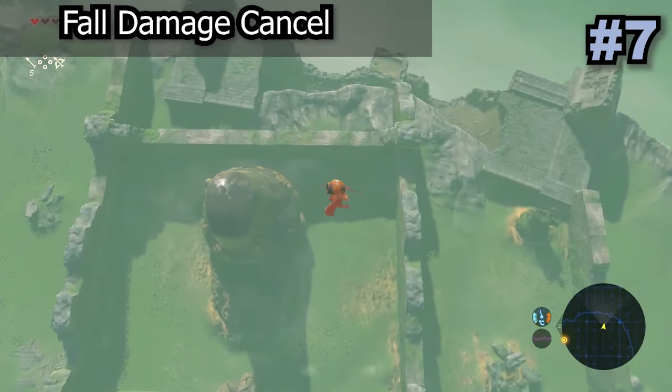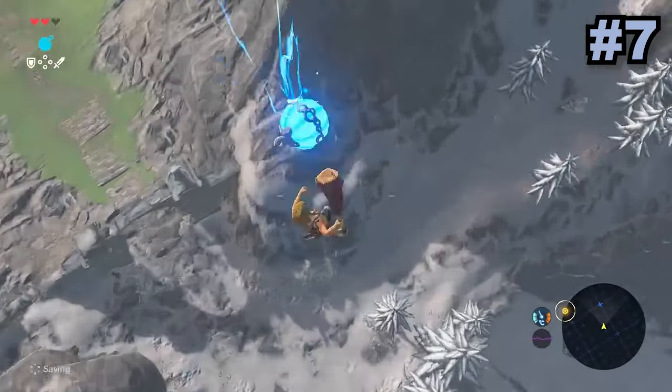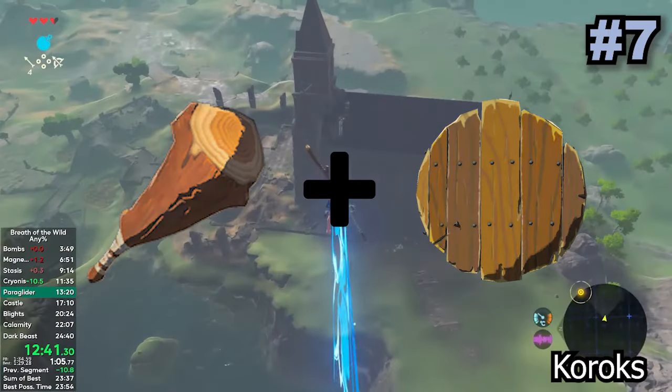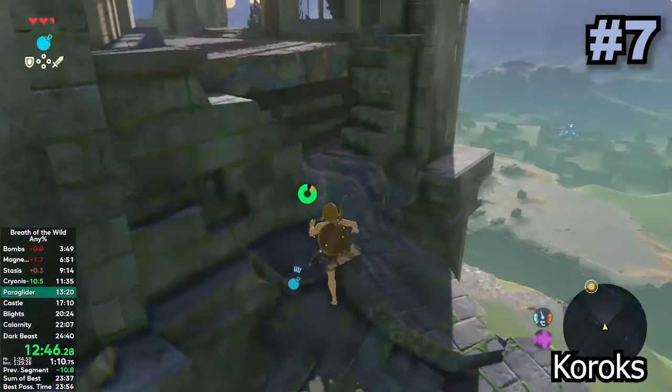The fall damage cancel is only really relevant before you get the paraglider, as it becomes pretty redundant afterwards. This glitch is quite simple, only requiring you to have a weapon and shield. To perform it you just throw your weapon and switch shield right before you hit the ground and Link won't take any fall damage.